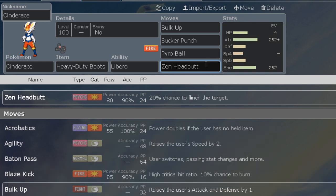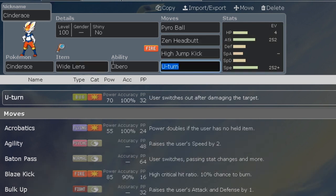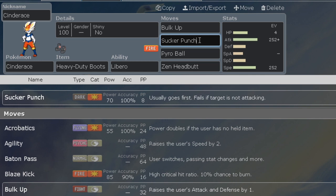Feel free to change anything with these sets — like if you want to swap Bulk Up in instead of U-Turn. Actually, I would recommend keeping U-Turn; this is probably my favorite set overall. Keep Pyro Ball for sure, keep Zen Headbutt for Toxapex, and Sucker Punch is great for priority like Shadow Sneak from Mimikyu — you can knock off its disguise and gain momentum so the rest of your team doesn't have to worry about it. Bulk Up is also solid.